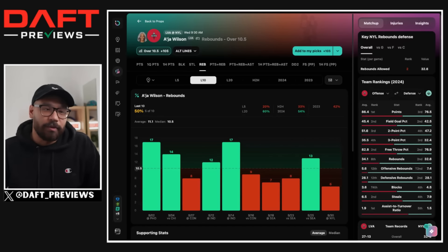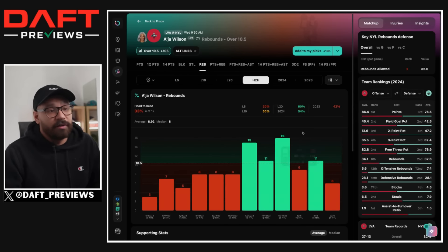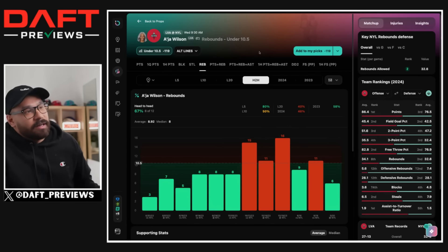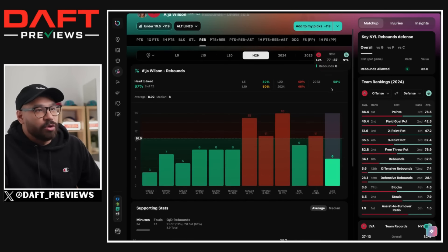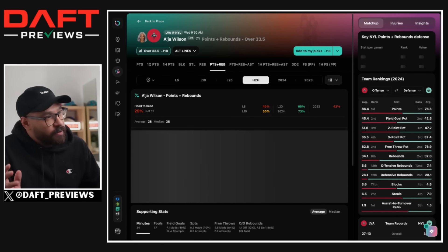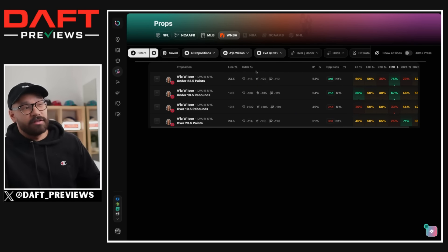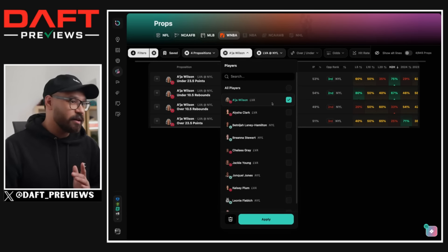Her rebound prop is at 10.5. She only had six rebounds in that last game. Five out of her last 10 games she's hit the over, but against the Liberty she's four out of her last 12, and under in two of her last three games against them this season. The books are favoring the under at minus 119. For the over to hit, the Liberty need to shoot worse. I'd lean to the under on the 10.5 as well. So for A'ja Wilson in this game, I'm not taking any bets unless she has another quiet game and the line drops further.